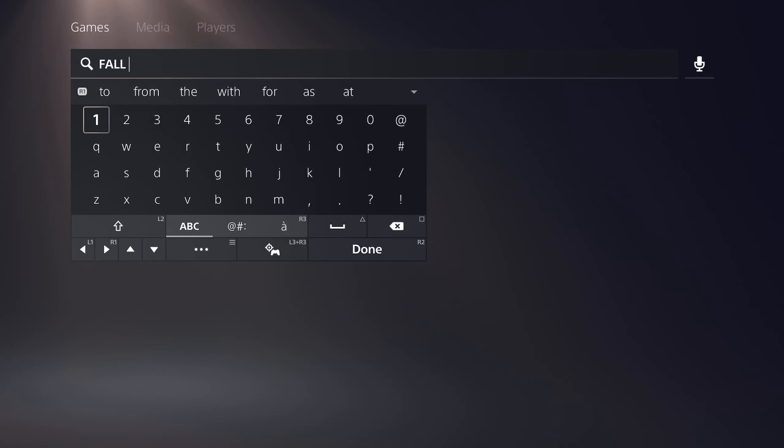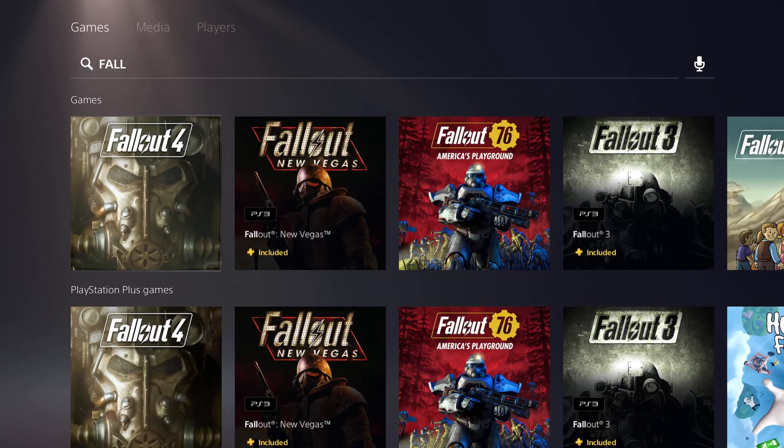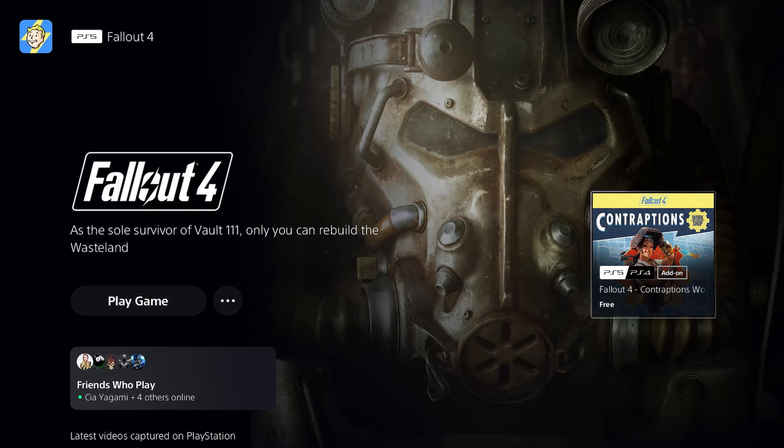You only need to type in the word 'Fall.' Then when you hit Enter, it doesn't matter which Fallout 4 you see. When I did this originally, it showed the PS4 version only, and to the side here it showed 'PS5 free upgrade.' So I clicked on it.